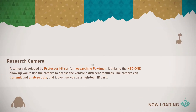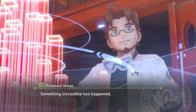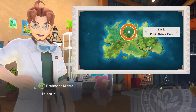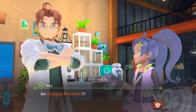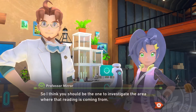I gotta be getting an item or something soon right? There's fruit you could throw, there's music you can play, there's illumina orbs - there's gotta be something coming soon. Actual cutscene, I like it. The professor says: when he got near that field of flowers I picked up an incredibly strong energy reading. Its source seemed to be moving too, which suggests what we've got here is an Illumina Pokémon. I suspect so - I wonder why it showed up, did you do something special? I think you should be the one to investigate the area where that reading is coming from.